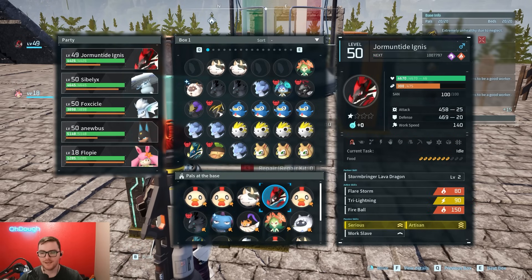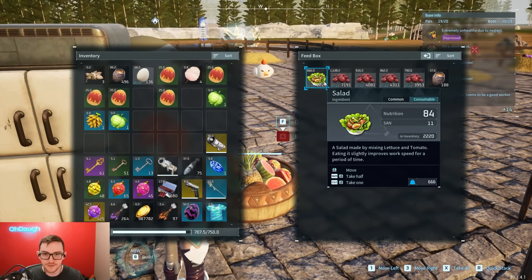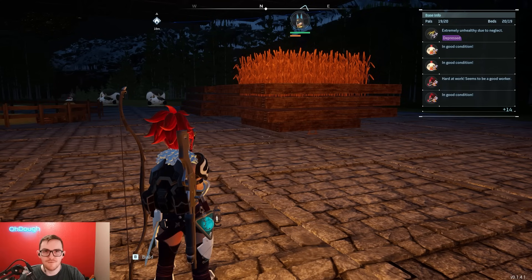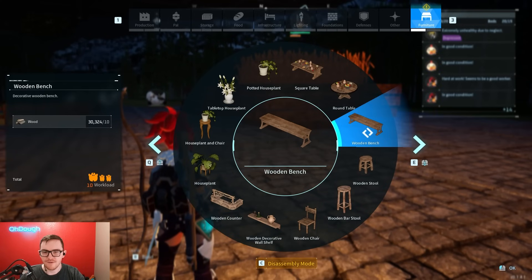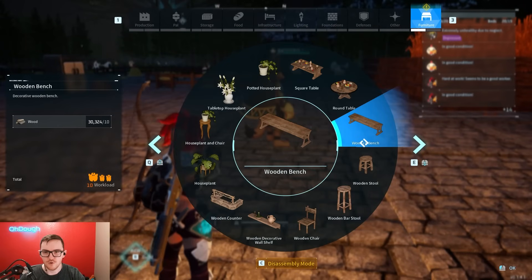I did put Work Speed on some of my four-star pals because I didn't know it did nothing for farm animals — that's why the setup is the way it is. For my Dromantide Ignis I haven't found a lucky one yet, so I don't have the full four work speed buffs. The first slot in your feed box is what your pals eat — I use salad to make them work faster and fill the rest with berries and honey. The rest of the food goes in the fridge and lasts longer.